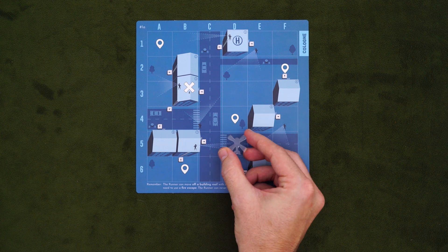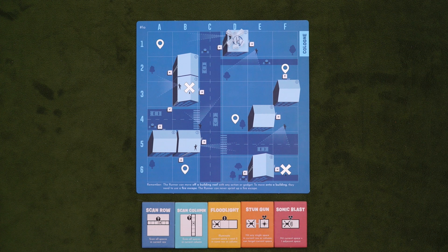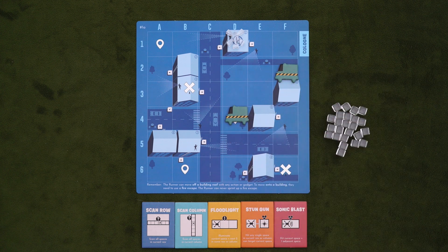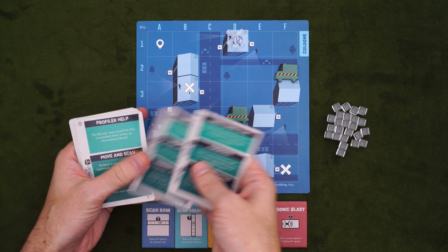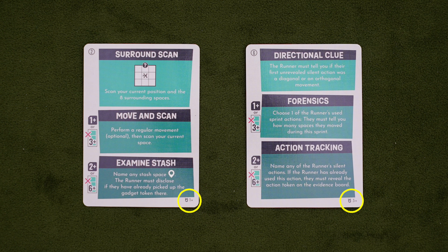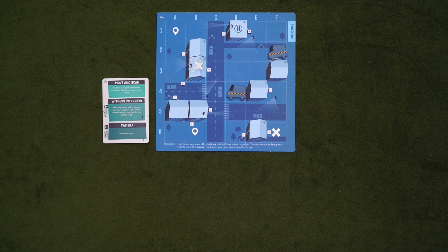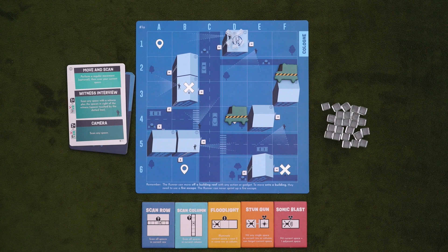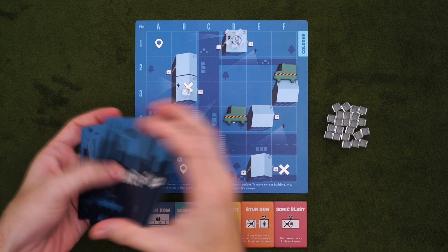Your dispatch player piece is this near-invisible helicopter — place it on the building with a helipad. Take your five action tiles and place them below the board with the colored side face up, and place the tracking cubes nearby. Because you're at rank 1, you'll choose two stash spaces to hold surveillance cards, which you'll place on both players' maps. You'll also have a deck of backup cards; take the eight cards corresponding to your rank. Reveal one to find the runner's spawn point on the top left — the runner places their figure there, and you may want to put a tracker cube on that same space. Shuffle your backup deck and you're ready to go.